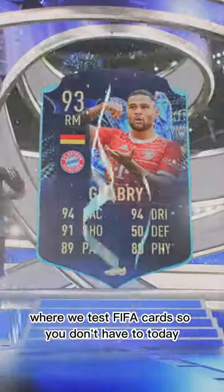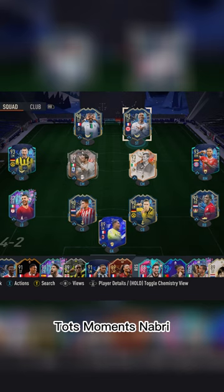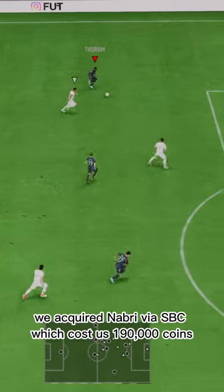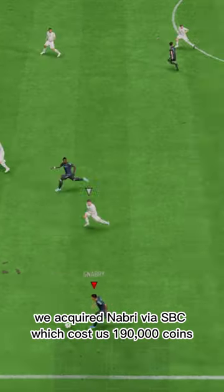Welcome to Baller or Bust, where we test FIFA cards so you don't have to. Today we've got TOTS Moments Nabri. We acquired Nabri via SBC, which cost us 190,000 coins.